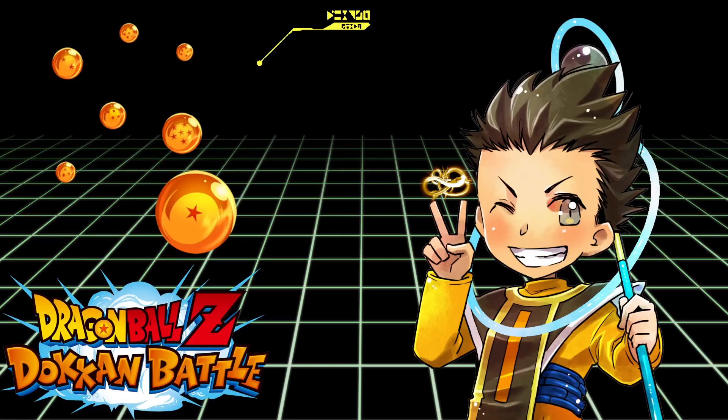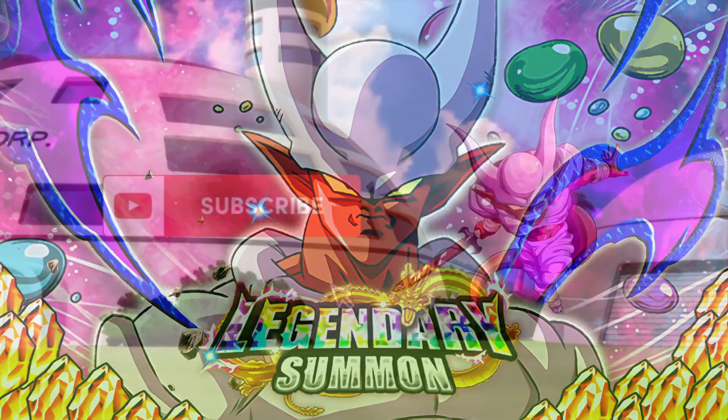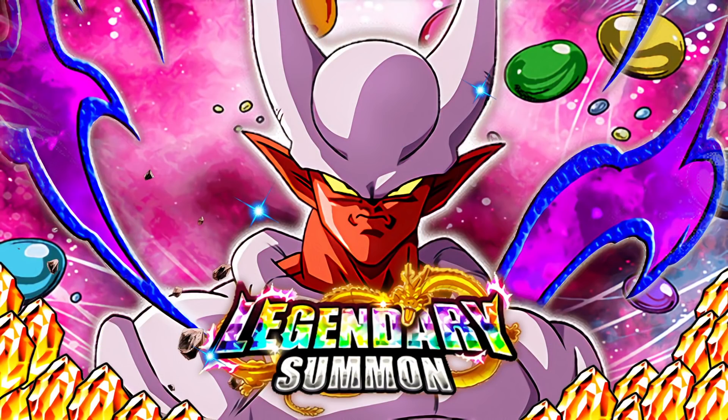Hey everyone, it's Havo here with another video on Dragon Ball Z Dokkan Battle. In this video, we are going to be summoning for LR Physical Super Janemba on the JP version of the game. If you're new to my channel, like, subscribe, comment below, do all that good stuff. Let's go ahead and dive right in.